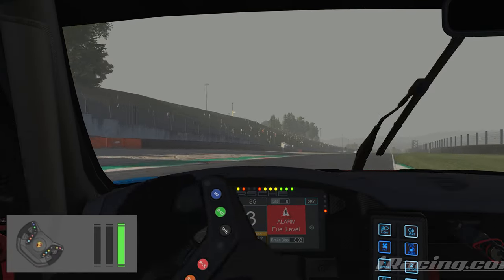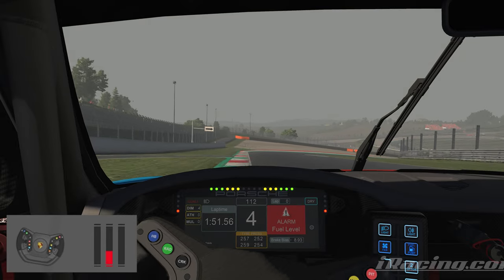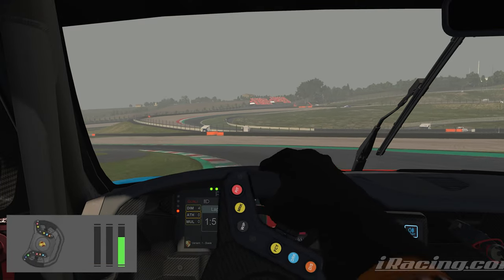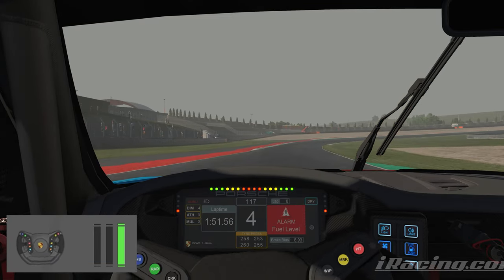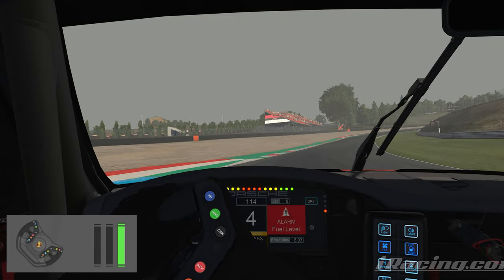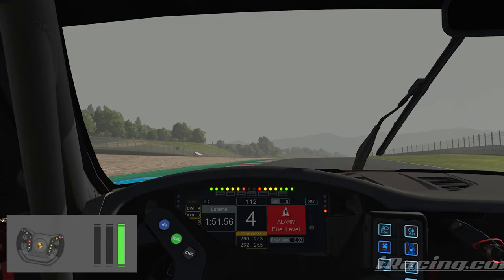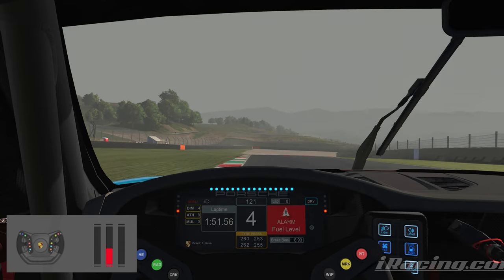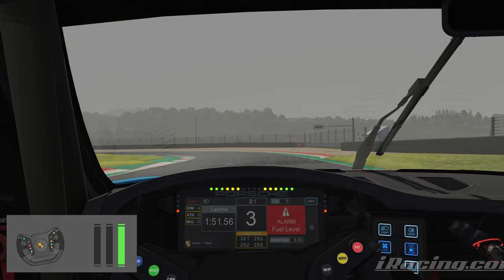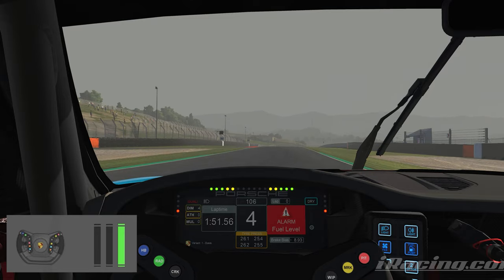Braking at the 50 marker down to third gear, kind of want to throw the car through here. Keep the speed extremely high through this second chicane — a lot faster than the first. Braking at that little steward's house on the left, cutting this curb as much as you can, hustling the car to the center. This downhill section — braking after that curb is optimal, ride all the way out and build up power as you come up the hill.